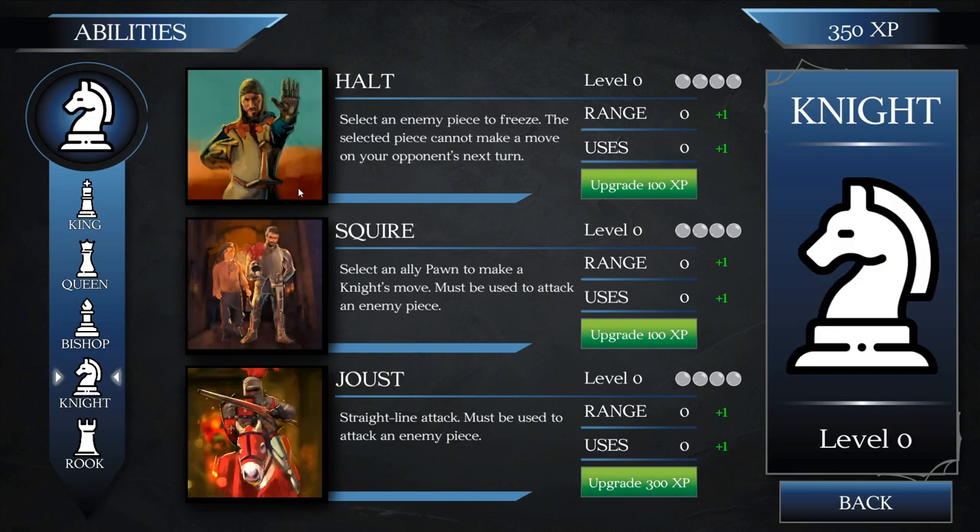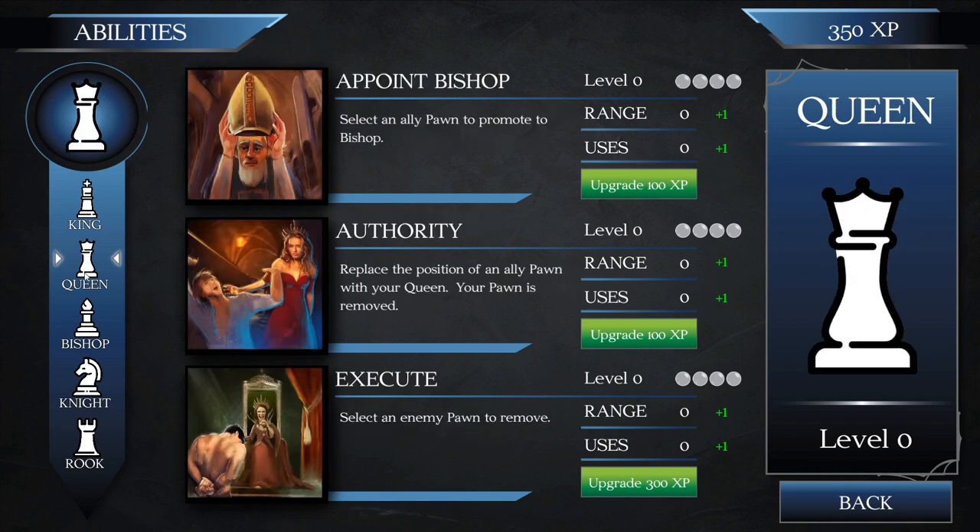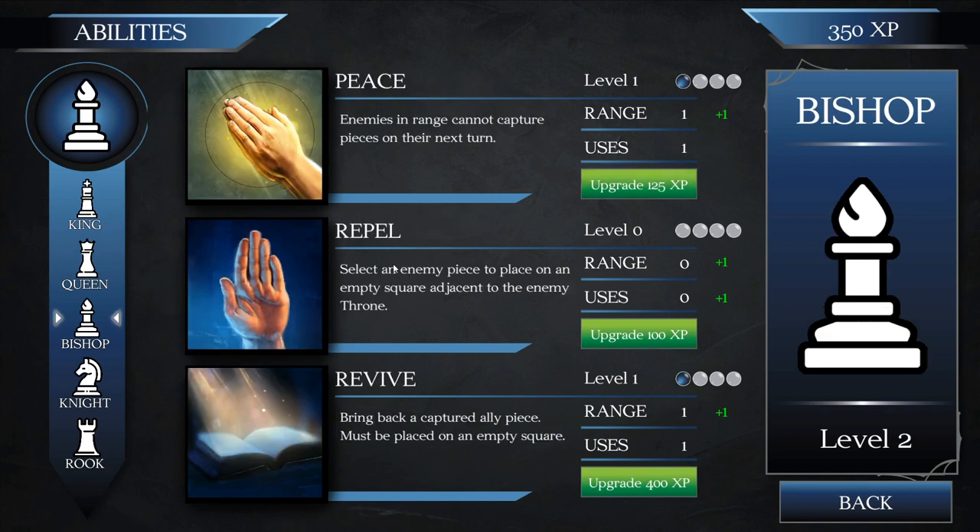We've got 350 XP left. The knight has some interesting abilities like 'halt' — select an enemy piece to freeze — but none of them are all that exciting. The third ability I was looking for is actually also for the bishop; it's called 'rappel': select an enemy piece to place on an empty square adjacent to the enemy throne. This can be really useful because you can grab an enemy and push them around. We've got 250 XP left, enough for either upgrading our ability range or getting an ability on someone else.